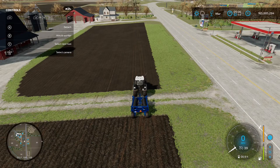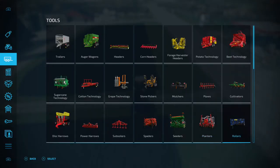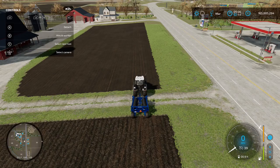Once you've got your field planted, you're going to want to go over it with a roller. Go back into the shop menu and into rollers — any of these will work. I'm going with the Dalbo Power Roll 1230 HD. I find it the easiest with the second largest working width. Pick whichever one works for you. As with the planter, press LB and A to unfold it and put out the sides.